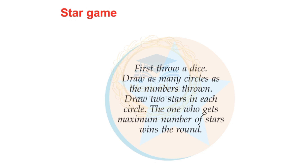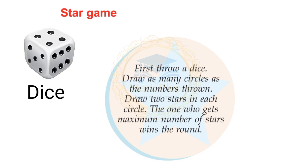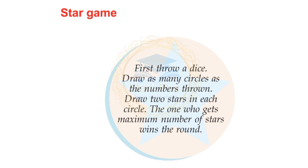How do you play with a dice? That's one of the dice. The dice determines the number of circles you draw. Each circle gets a number of stars. For example: one circle — one star; two circles — two stars; three circles — three stars.